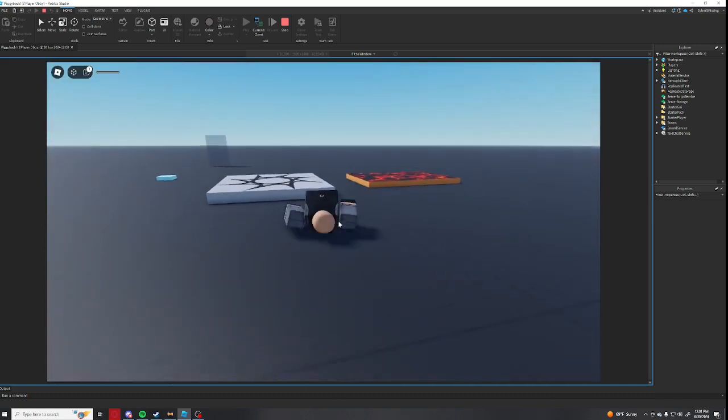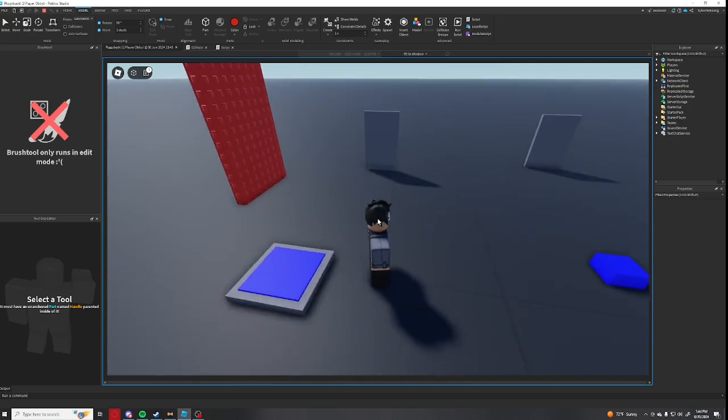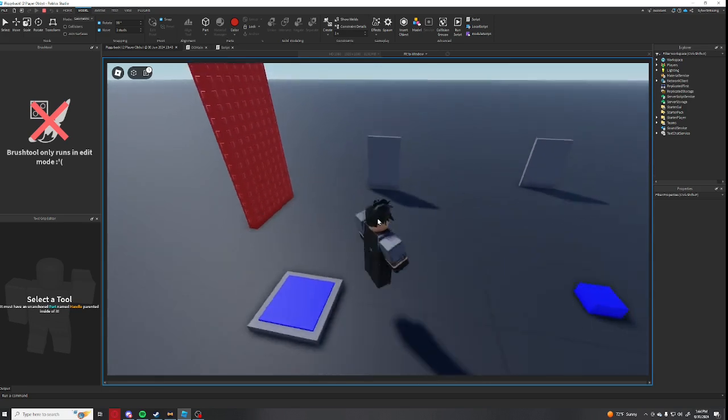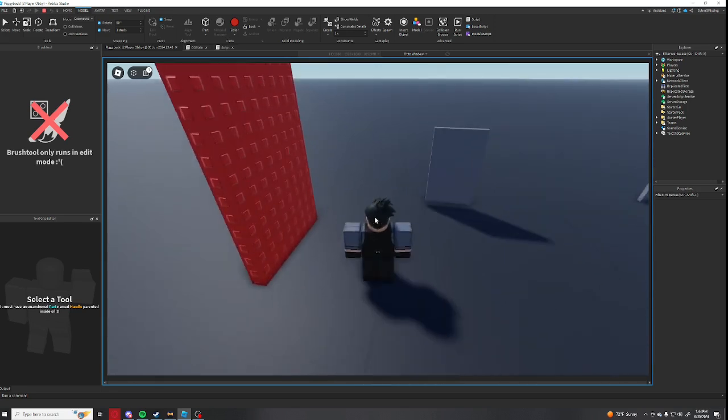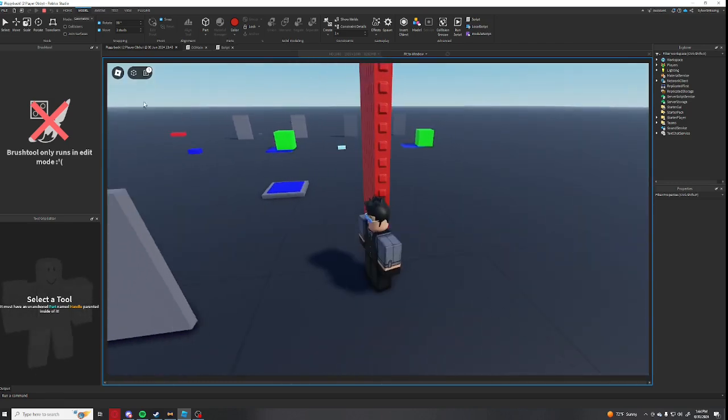Right here I made a hold button — when you stand on it the door goes away, and when you step off the door comes back. It's really buggy in this clip but I fixed it later on.